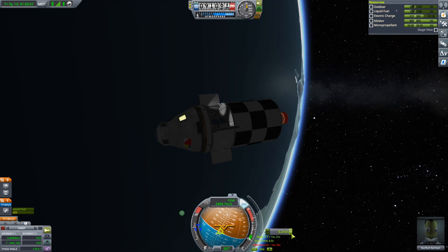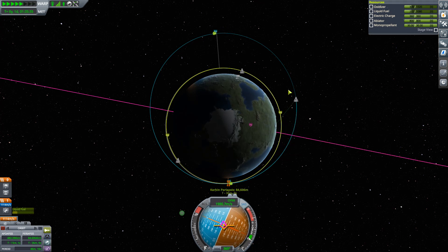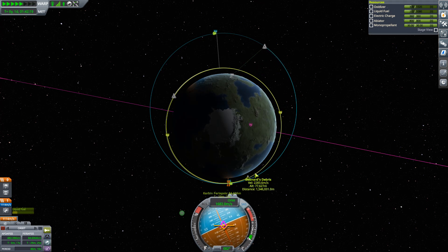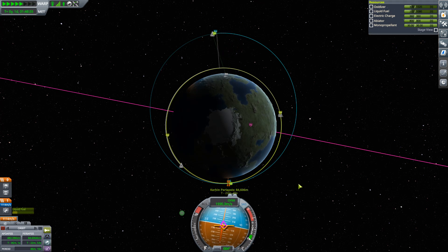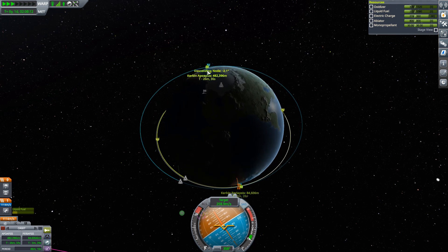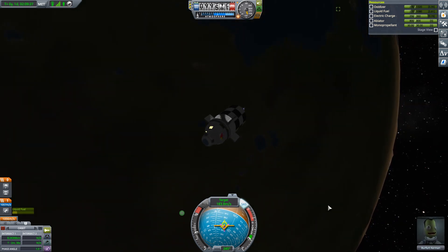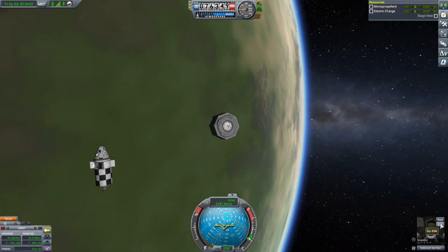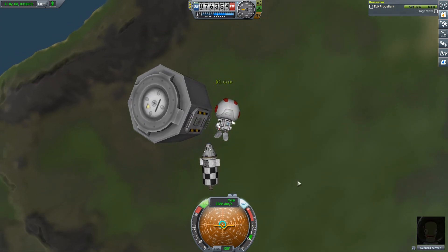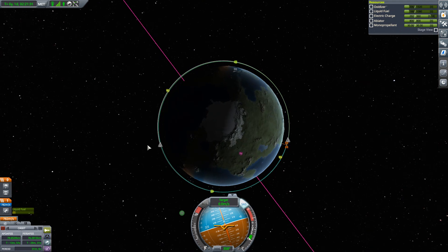We've got a close approach of 6.4 kilometers. We'll watch from map view so you can really see what's happening. We're coming up here, but as we move up towards apoapsis we're losing speed, which is allowing Debnard to catch up to us. Now we're picking up speed, so Debnard will pass us — but then we're going faster than Debnard because of our fall from way up here, and so we'll end up matching up. We kill the speed off and meet Debnard. Debnard's another scientist.